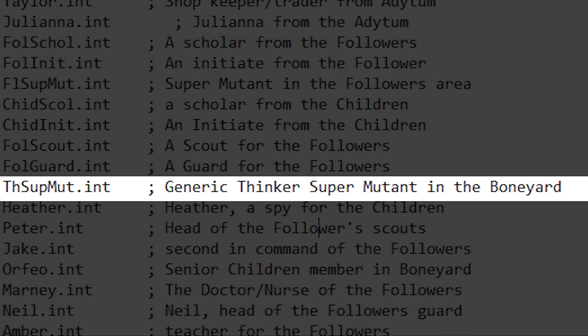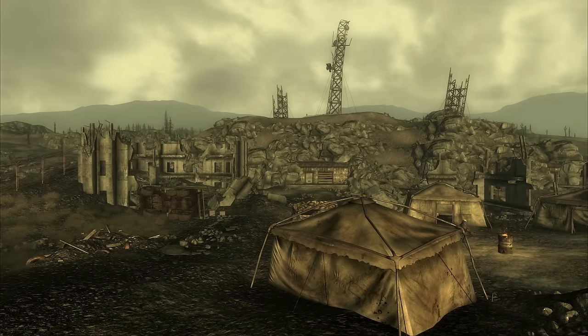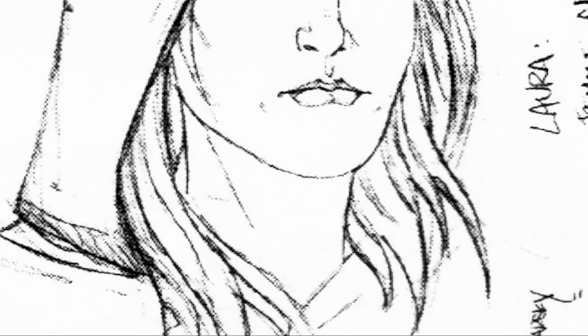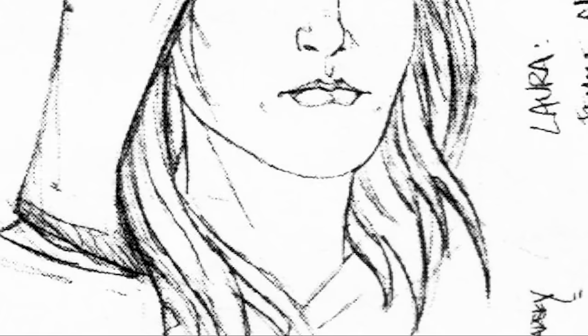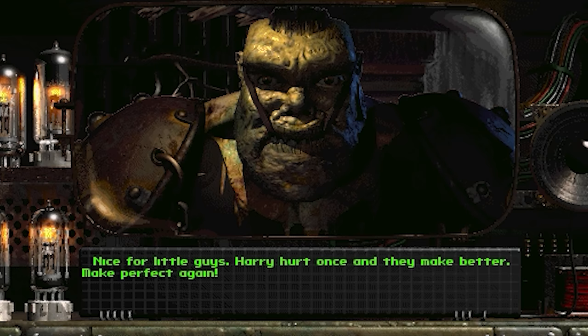The monsters who would have appeared here at night were Generic Nightkin, Thinker Nightkin, and Super Mutant Scouts. A dev note about the Nightkin mentions they're smarter and more cunning than garden variety super mutants. However, Generic Nightkin here would have talked like low intelligence characters, with lines like "Me was told to take you to do something. Something about normies. Me no remember what. Boss says normies are nothings. Don't know why Boss wants these books."